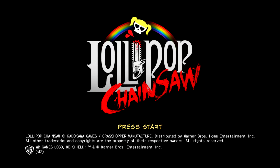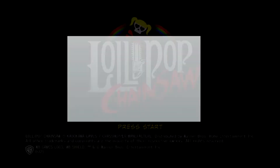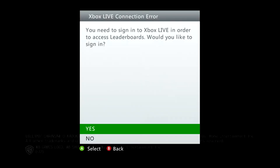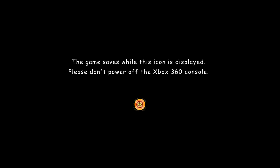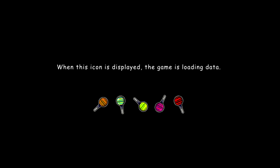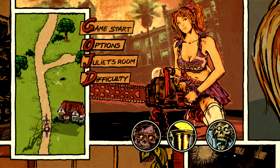Hello everybody and welcome to the extras of the Lollipop Chainsaw playthrough. There are only going to be two of these. The first one is going to deal with everything that can be found in Juliet's room. The second one will deal with everything in the sort of menu within the game and also show off the bad ending. So quite a lot to cover.